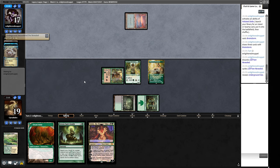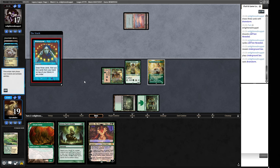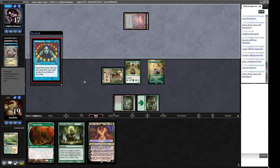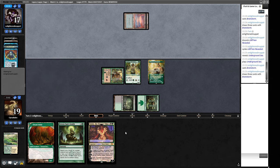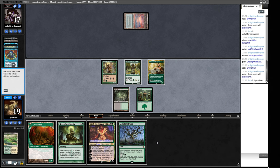Our opponent is cycling their Lorien Revealed — there's no Bowmasters turn, which means chances of having an uncounterable Grist are looking more promising. Once Grist starts ticking up, it's a real headache for a lot of decks. I'm always amazed when I see decks with just one Grist — the card is so good. Yes, you can tutor for it, but just play more. The card is bananas. It's like the best thing to be doing in this sort of deck.